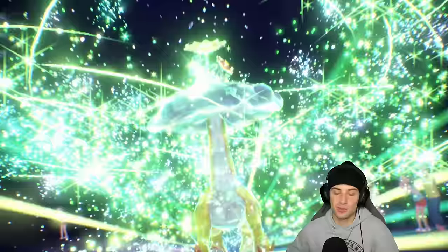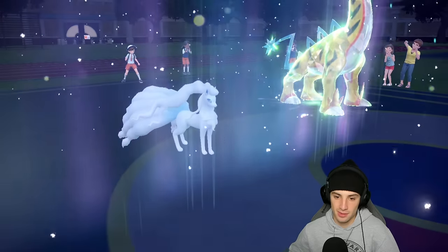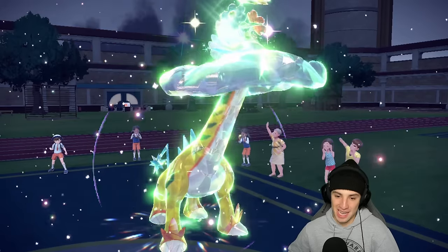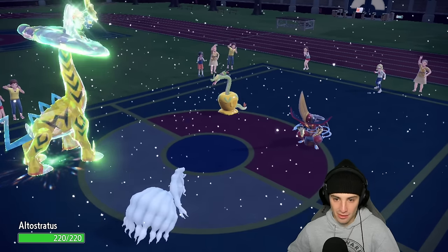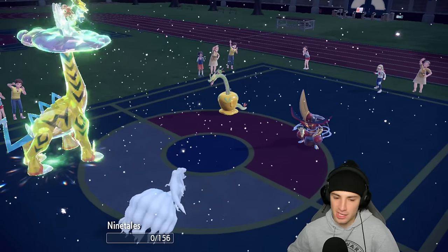I'm going to put my Brontosaurus slash giraffe into a Grass type and try to set up this Calm Mind boost. Aurora Veil comes out completely free, which we love. Anything but a Swords Dance on King Gambit would be fine. Aurora Veil gets up, we get the Calm Mind boost as well. I can see the dragon going for a Dragon move — Iron Head's going to come out here, that's totally fine. Was that a crit? No, it wasn't a crit — you're just hitting like a truck.